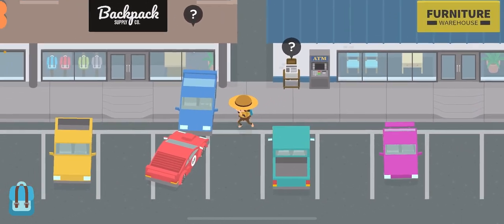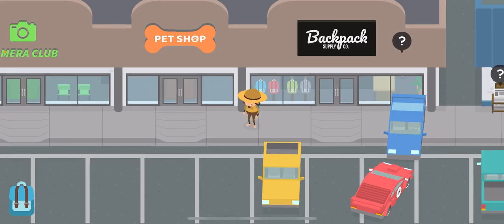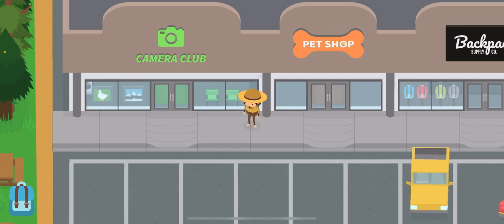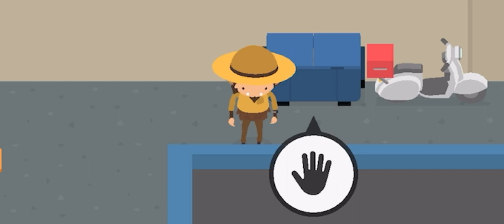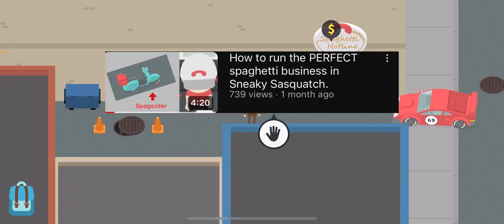The goal of Sneaky Sasquatch is to have fun and explore, so there's more stuff you can do. You can find the dog — I have a tutorial for that in the description. You could go to the camera club and level up your camera. If you want some profit, you could build a spaghetti hotline, which can give you a lot of money over time — I have a tutorial on how to get it in the description.